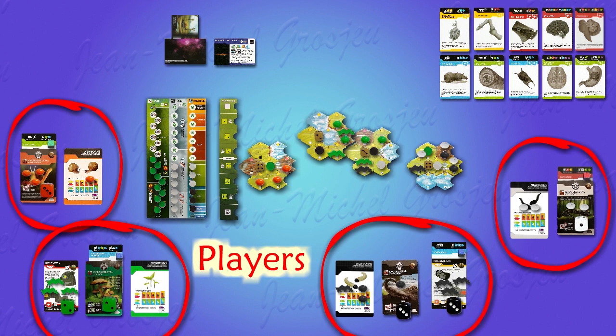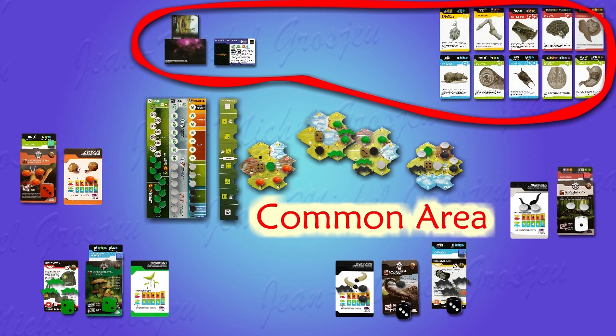Around these, the four players, each having a set of base cards for their animal or plant species, and more cards called mutations which represent their organs and anatomy. Finally, on top, a common area with a draw stack of event cards, a display of mutations available for purchase, etc.